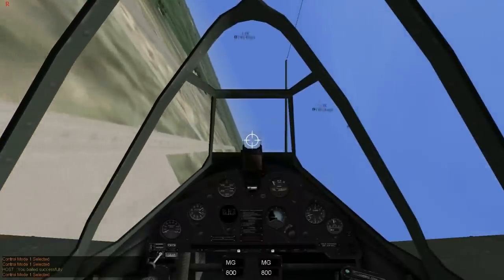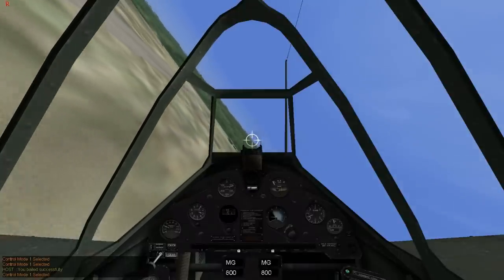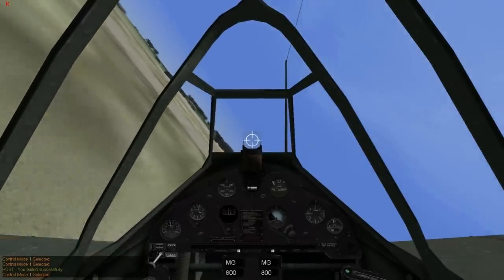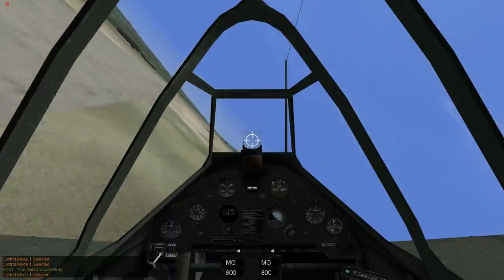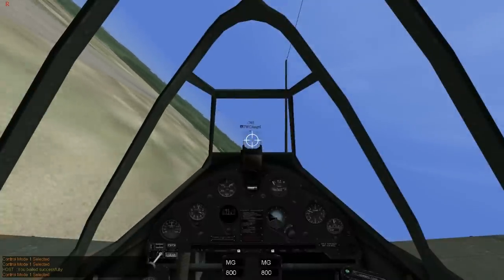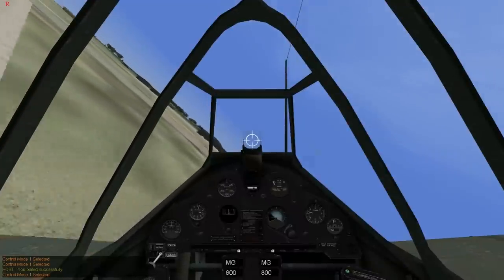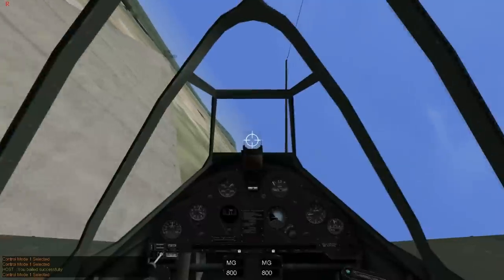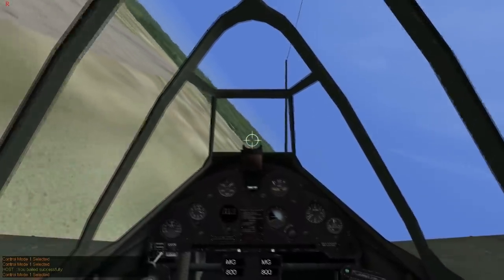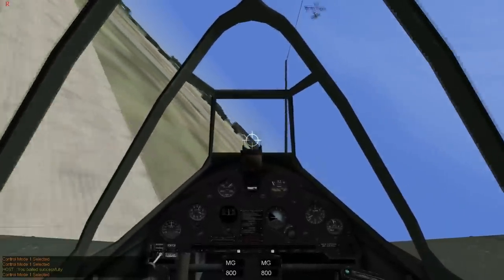I'll show you that you can sit on the stall horn and nothing will happen as long as you know what you're doing. That's one notch of flaps, two notches, three notches, four notches of flaps. I'm doing just under 100 miles an hour and you can do this with rudder inputs and left and right control inputs — you can pretty much do this all day. I'm doing 90 miles an hour and that's the stall horn; it's just telling you that you're close to a stall. Until you hear that buffet — when you hear the buffet, that's about the time you're going to stall the aircraft and tumble.